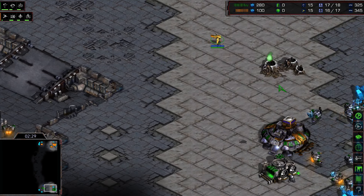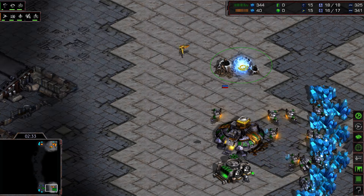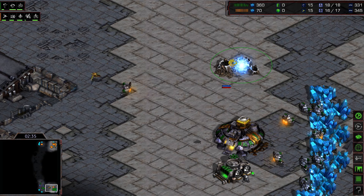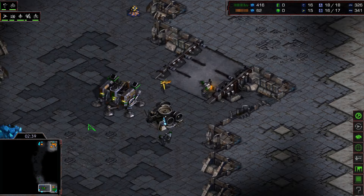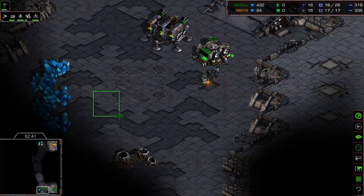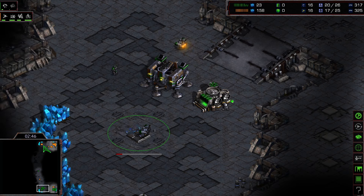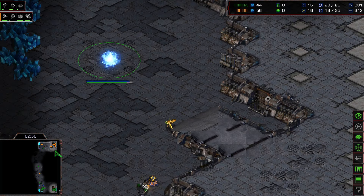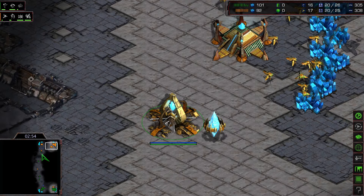The Protoss probe comes in and tries to steal the gas — annoying Flash while simultaneously providing vision into the Terran main. Flash had saved minerals for a fast expand, so there are no intentions for him to rush either. There's the gateway; we should be seeing a cybernetics core very soon for the Protoss.